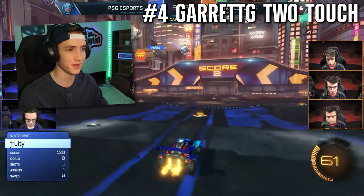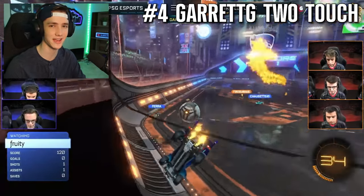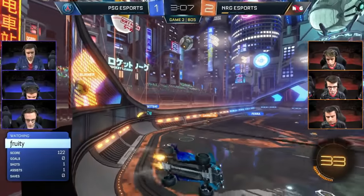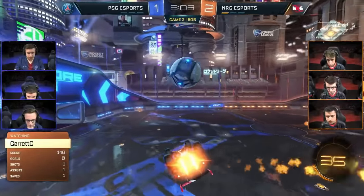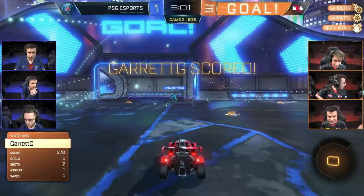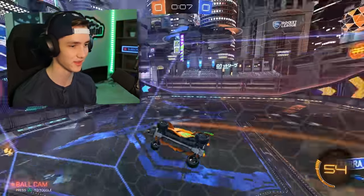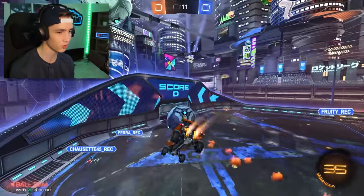This next one — I honestly don't know if I'm going to be able to do it at all. It's from Season 7, it's Garrett G. It's not really that iconic but it is insanely impressive. He goes on the wall, then catches this awkward pass from Justin and gets an insane power shot all the way to the far side, catching the defense off guard. The hardest part I think is going to be that initial touch, because it's like so perfectly precise.